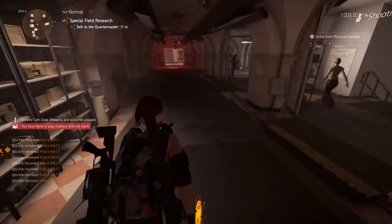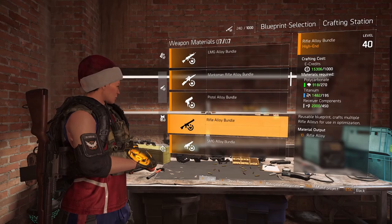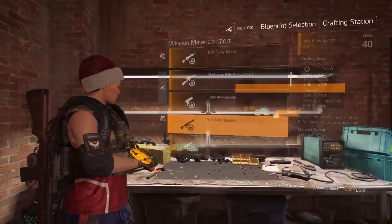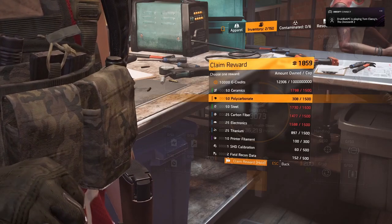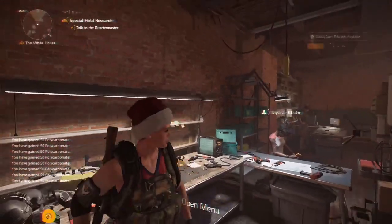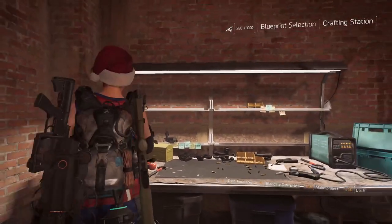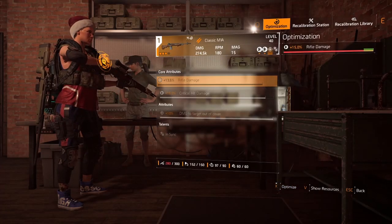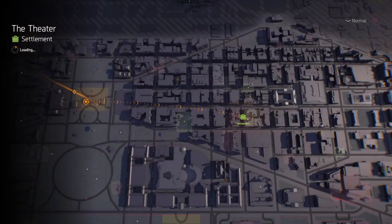We should be okay now. We just need a little more polycarbonate for the last step — we're actually 20 short, but that's really easy to fix. We fast-forward through that last crafting part and finish it off.